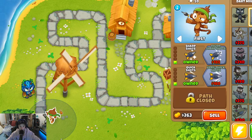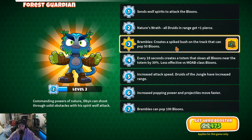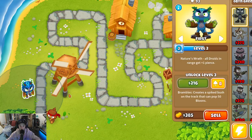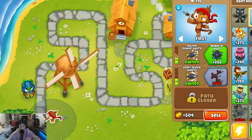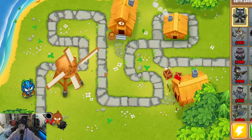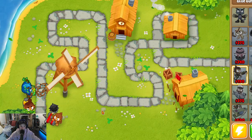Alright, upgrade Dart Monkey a bit here — oh, he's already leveled up! Get level three, that's when he gets his power up. So every round he levels up a little bit. Carry upgrade Dart Monkey up enough, and then we get Glue Monkey right there — there we go, this is an upgrade.